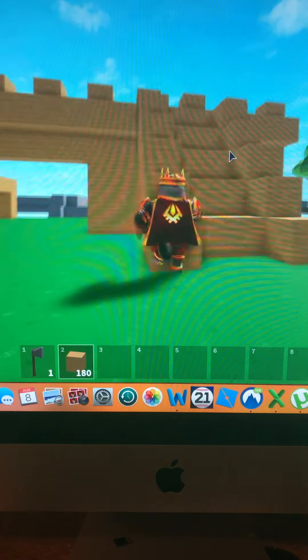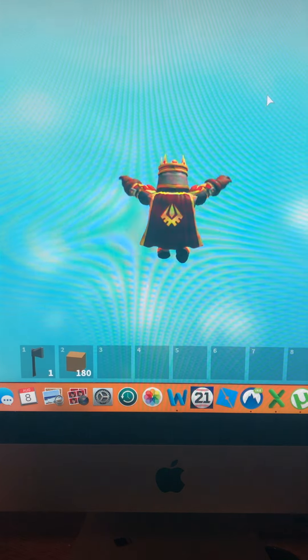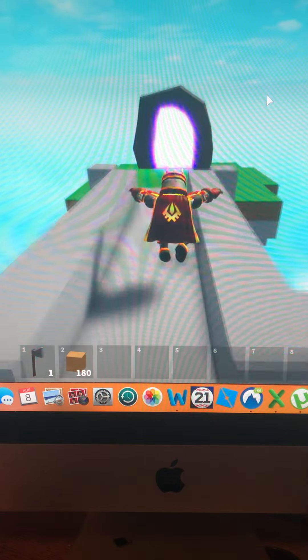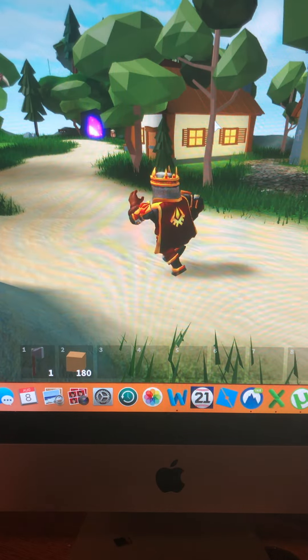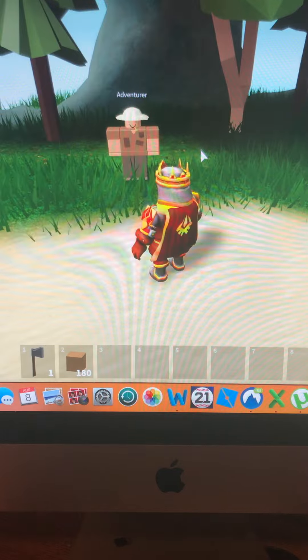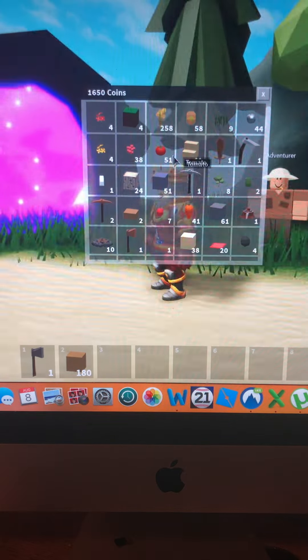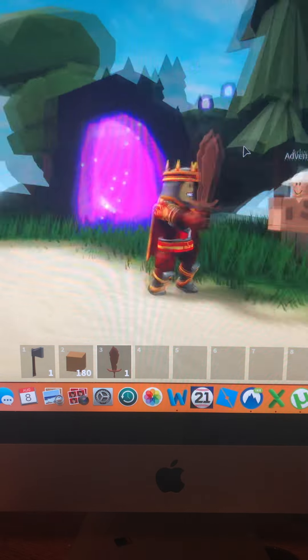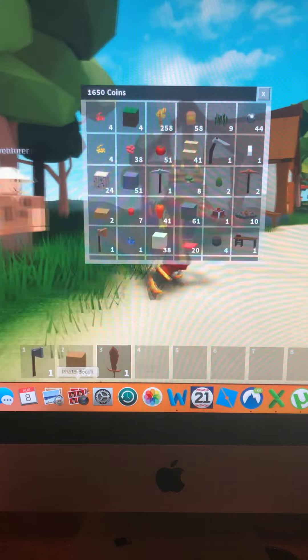This is going to be a pretty quick video. I have a wooden sword, and if we go over here into the portal — there's another portal over there — there's a thing called Adventure. Mr. Farmer Man right here, so if I pull out my sword and go in there I'll have to fight stuff, I guess.